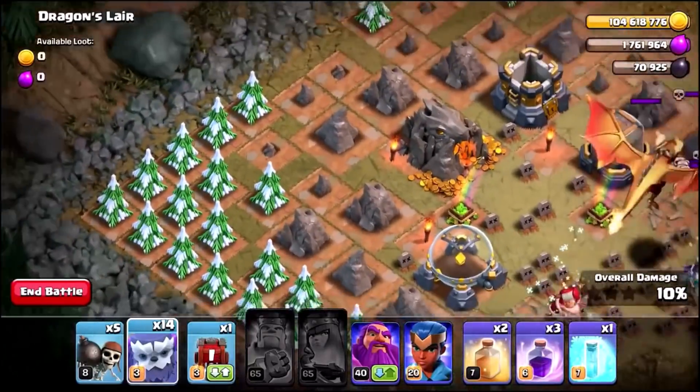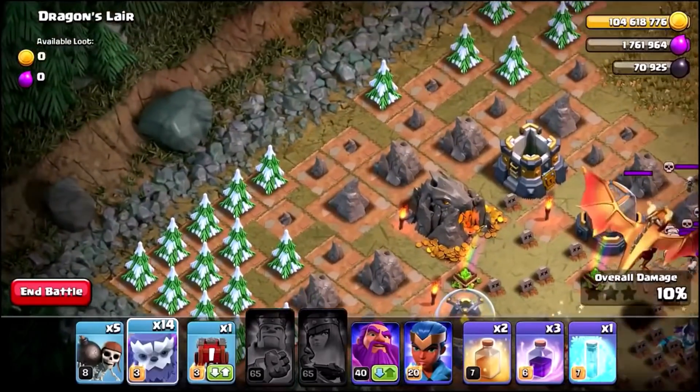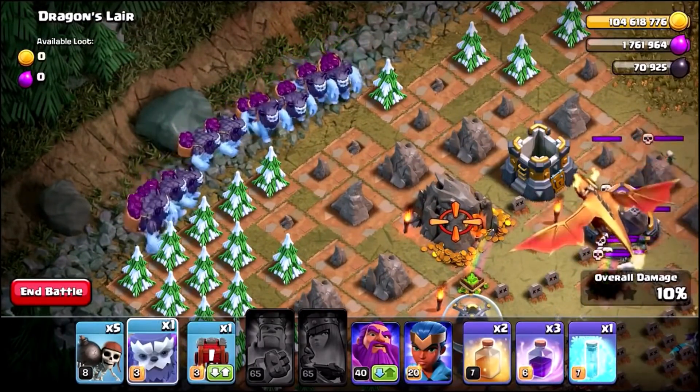What happens when you use max level yetis against the golden dragon? Let's find out guys. Here we go. It is Yeti time.